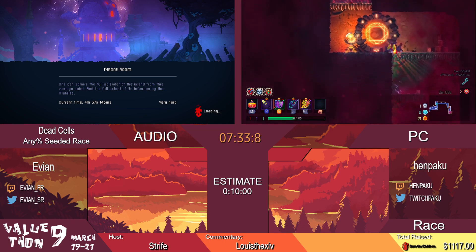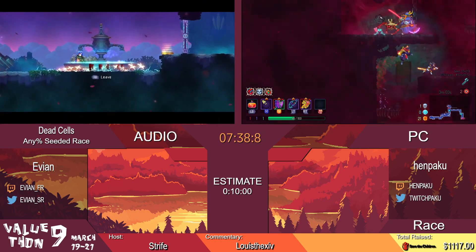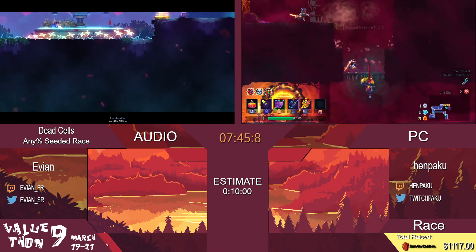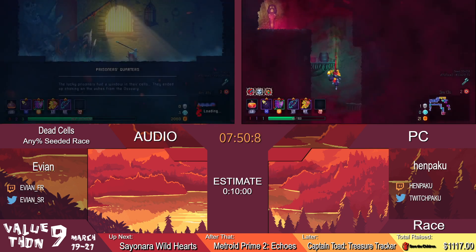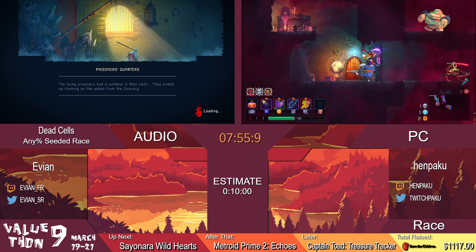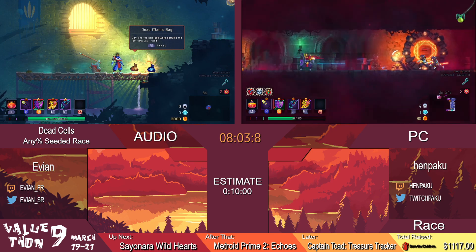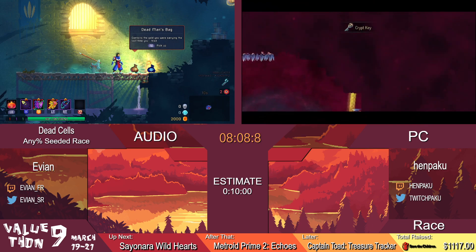Evian is going for the last skip against the Hand of the King. He does a little jump, gets into position — and that's time for Evian. That's a 4:40, and a fantastic time for a live race. That seed was actually really good. Shoutouts to Mr. YJr for finding the seed — it had all of the key skips that you wanted to see to make an exciting race. So Hempaku is making his way through Sepulcher.